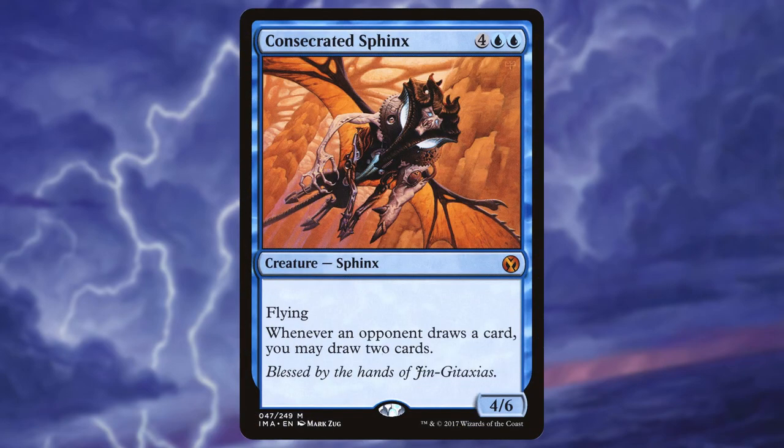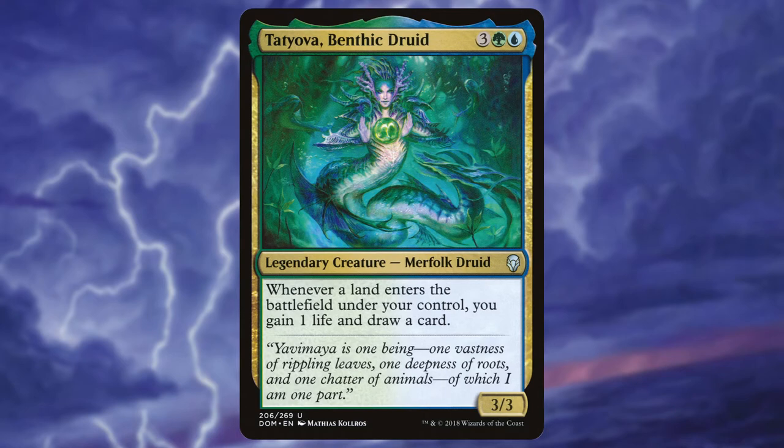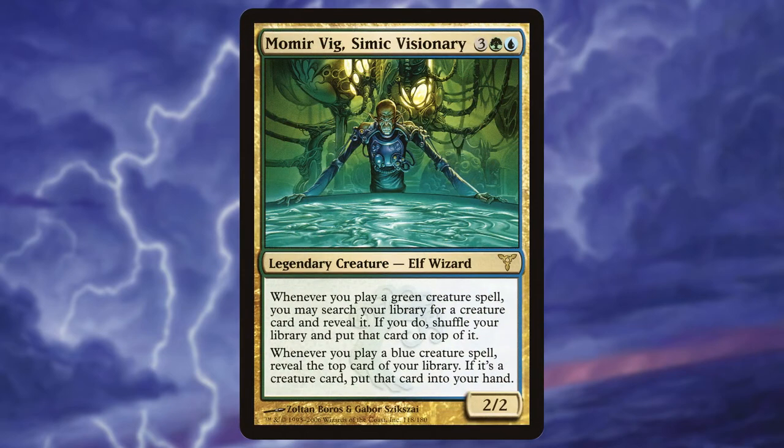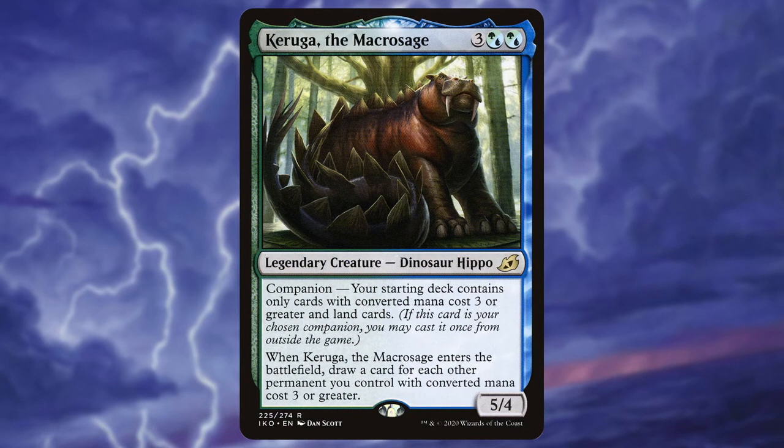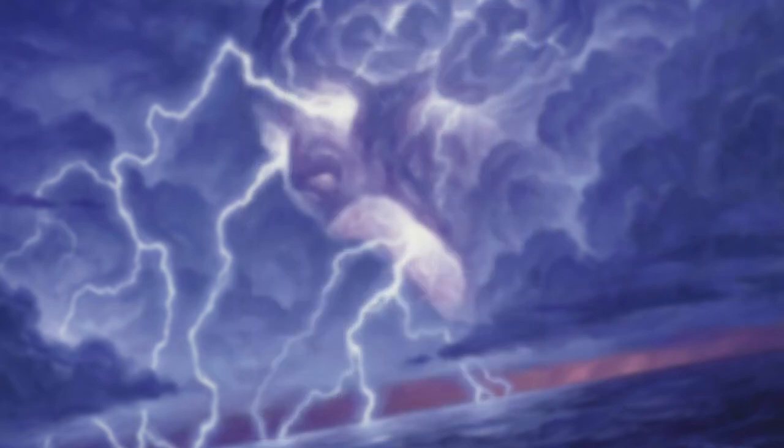Consecrated Sphinx will draw us a ton of cards if we can get it to stay on the battlefield, even for just one turn. Tatsuyova Benthic Druid is another great engine that rewards us for playing lands and helps replenish a bit of our life total. Momir Vig, Simic Visionary was just added to my Aluna deck — getting to tutor and draw specific creatures by casting Simic creatures is just too powerful to not mention. And lastly, Kura the Boundless Sky is another overlooked yet strong card draw creature that'll surprise you by how many cards it can net you.